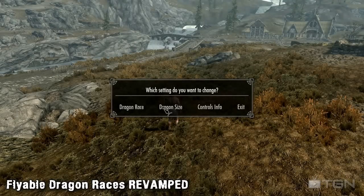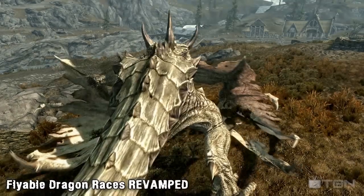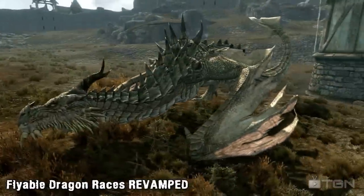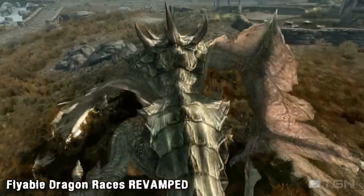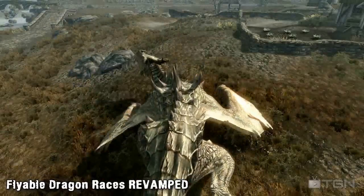To start us off this week we have the revamped version of the Flyable Dragon Races mod. The mod allows you to transform into a dragon and walk and fly around Skyrim. The mod also allows you to adjust settings like the size and type of your dragon through an options menu spell,